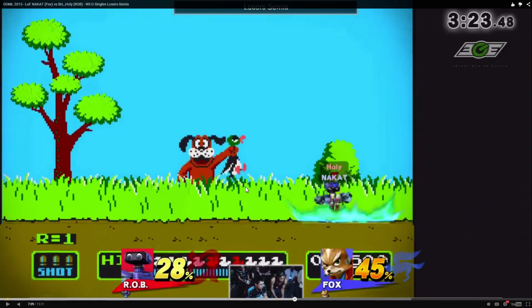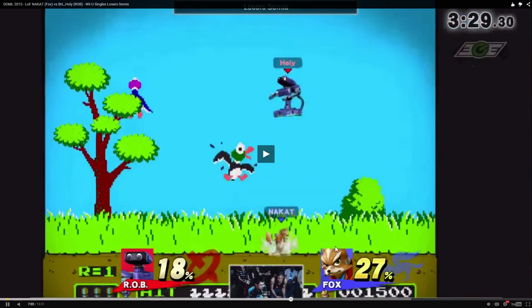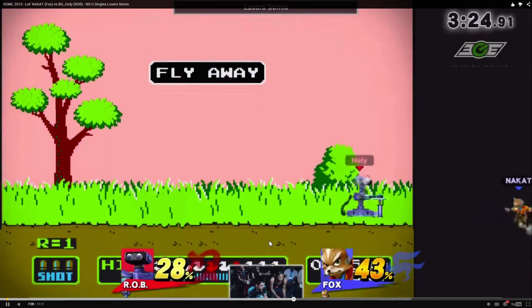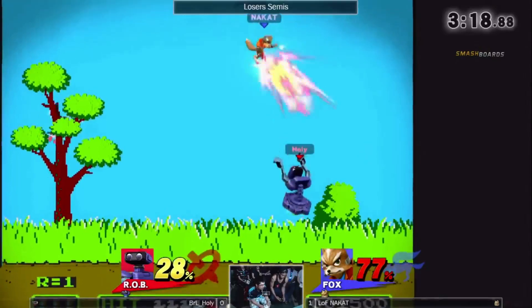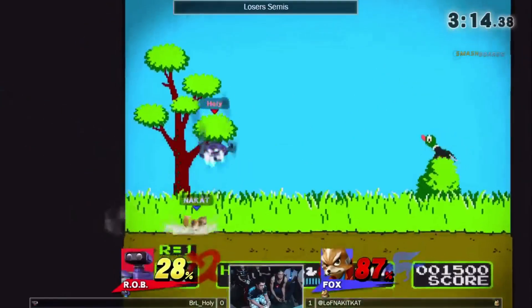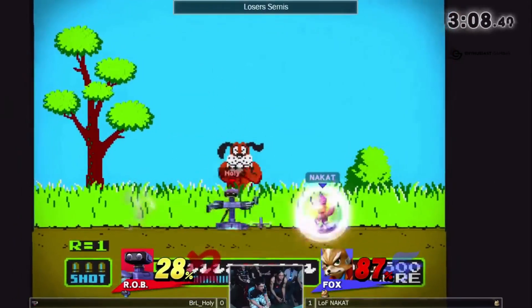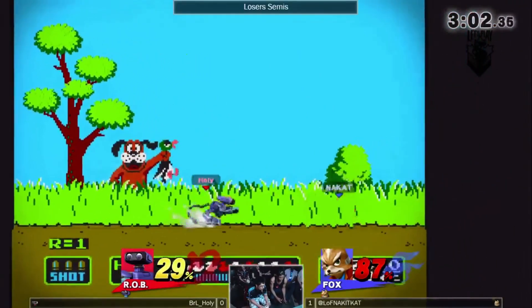Quick side note for those that don't know — Nair into fair as Rob is actually a combo at low percents. He just throws it out right here, gets the Nair, and just smacks him. Bonus damage for Holy Nightmare. He up airs right there and has spent this entire game catching the cat's landings. This one time he just goes for another up air — throws the cat off completely. Really solid mix-up. Gets the gyro out and the cat's stuck again. Holy just gets good stage position from nothing, glide tossing all over the place, throwing out nairs and gyros until he wins.